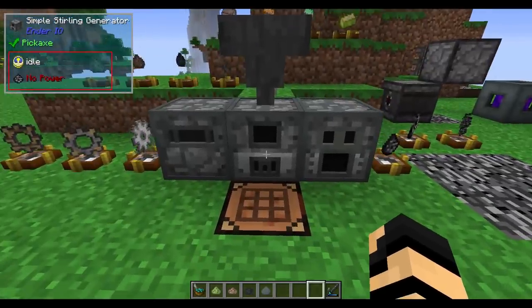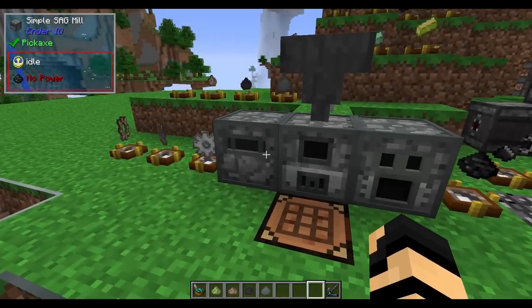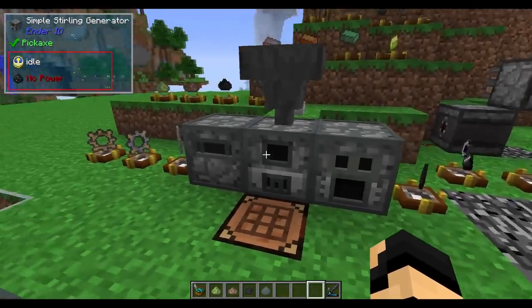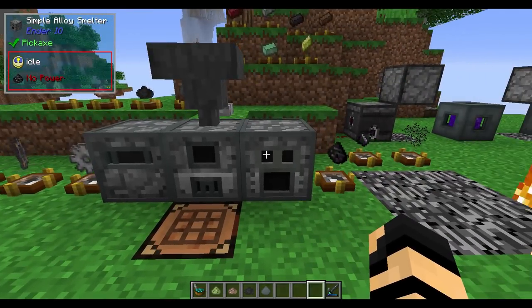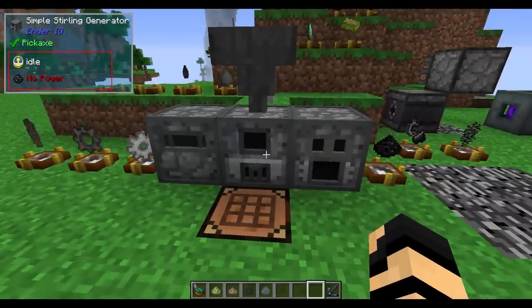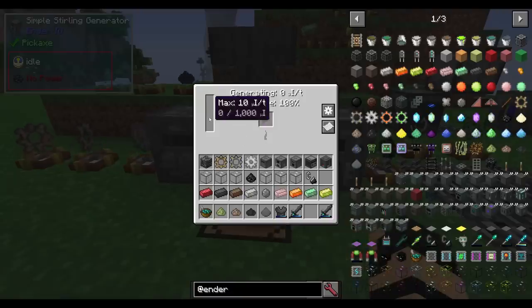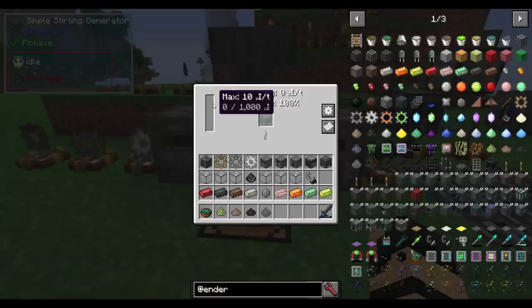As you can see, I've got some cobblestone-looking styled Ender IO machines. These are the simple machines — there are three of them: the simple SAG mill, the simple sterling generator, and the simple alloy smelter. If I right-click on the sterling generator, it has an area for its power. The power system is no longer RF-based, though it is compatible with RF power.